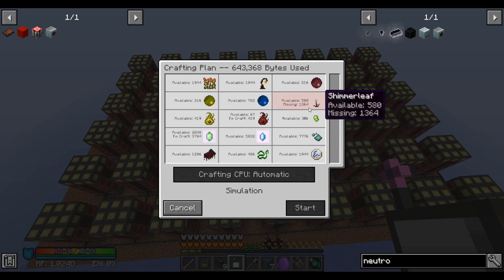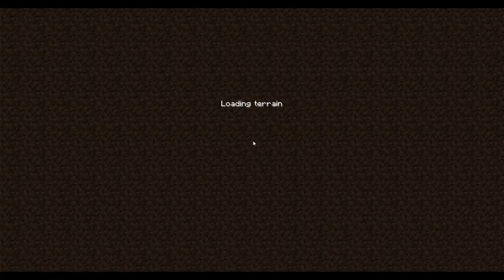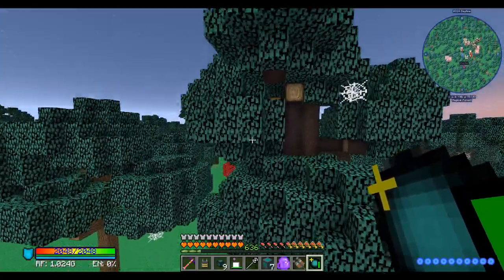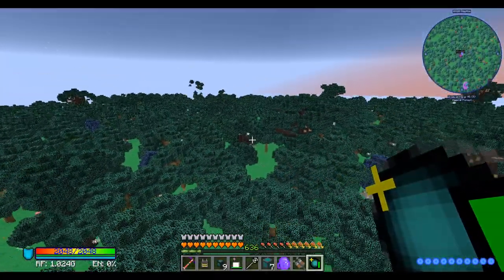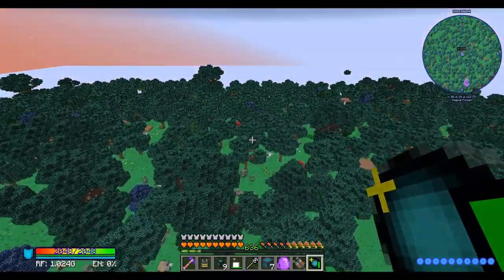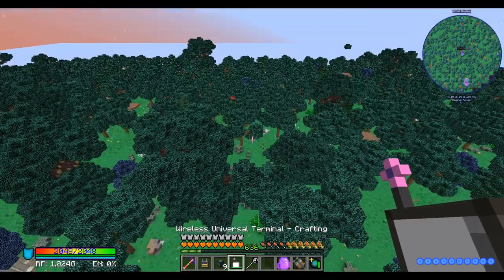Let's move on to the next bottleneck: Shimmerleaf. We have the World Nibbler to deal with that, but let's go make those World Nibbler upgrades now. When we first built the World Nibbler, we built it here and sent it north. It's gone many thousands of blocks by now. Instead of tearing it down, I'm just going to build another one, this time running southwards, using the Builder idea. I'm not 100% sure it'll work, so I don't want to tear down the old one before we get this up and running — but I'm like 85% sure.